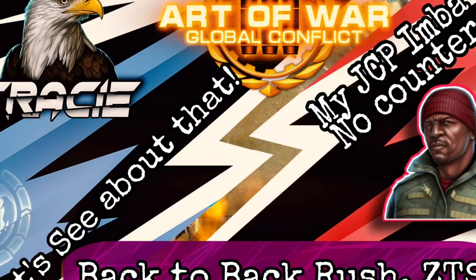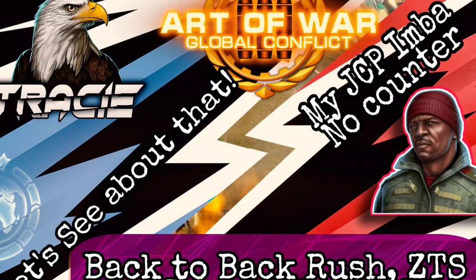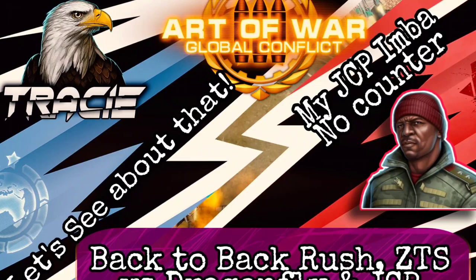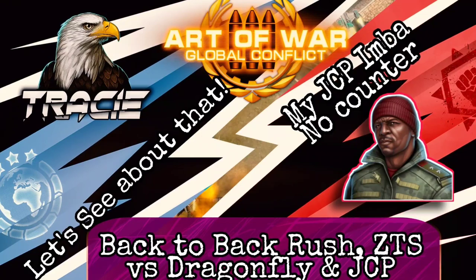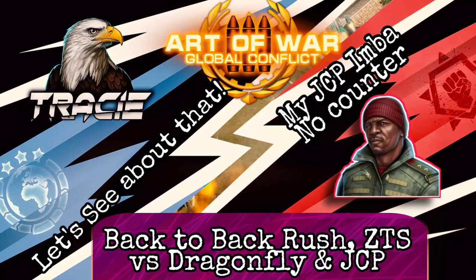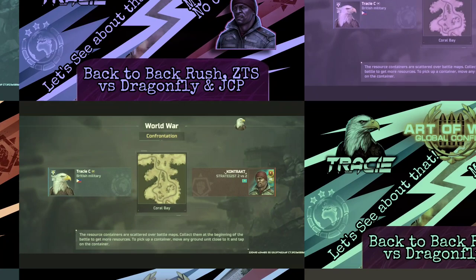Hi everyone, I'm back with another video. Today it's me versus contract at the map of Coral Bay — a back-to-back hammer rush. It's ZTS (Zeus, Shield, Typhoon, Torrent) versus dragonfly and JCP (Jaguar, Chameleon, Porcupine) versus rank 22 — Lag Supreme Pro Max. Before we start, smash the like button and turn on all notifications so you won't miss an upload or stream from my channel. Let's go.